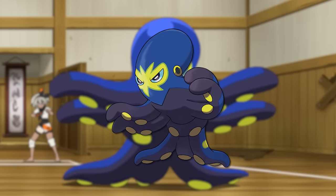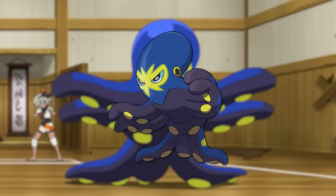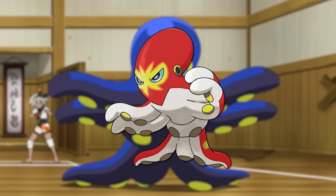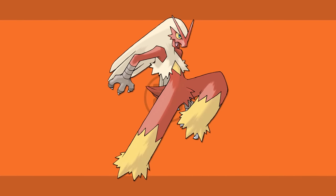My favorite fighting type is Grapploct. I loved this octopus the instant it was introduced, because it includes two of my favorite design features: being blue and yellow, and having a mask around its eyes. My mascot Mighty has both of those design aspects, so Grapploct is what Mighty would look like if Mighty was an octopus. I really just think it looks cool and has a spectacular shiny as icing on the cake. I really wish it was better though — it's really bad competitively, and PM7 said it's like the worst fighting type in the history of Pokemon. My fighting type honorable mentions are Blaziken, Breloom, and Falinks.